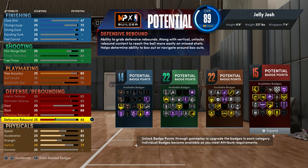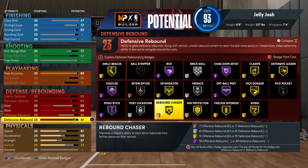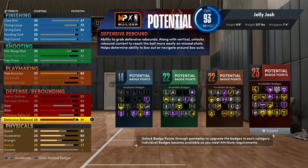For the rebounding, I put the defensive rebound to 91 because that's all you need for Rebound Chaser gold. If I could get Rebound Chaser hall of fame on this build I would have, but I can't, so I kept it at 91. We'll get back to the offensive rebound later.